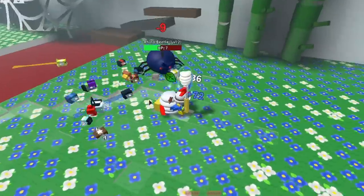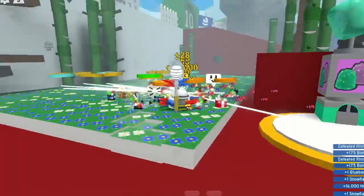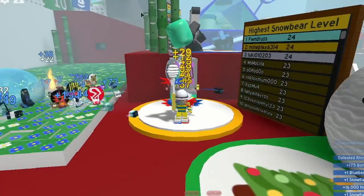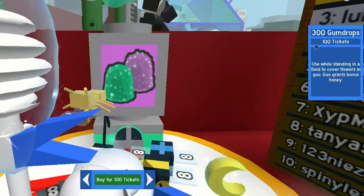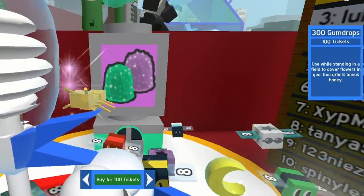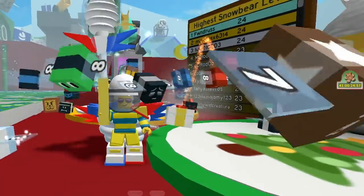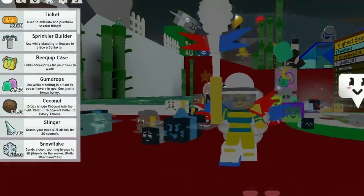Nothing from the beetles. Anyway, we need tickets because we're going to come to this machine, open it, and buy some gumdrops. You can buy 300 gumdrops for 100 tickets, so we could buy a gummy bee for like 800 tickets total.